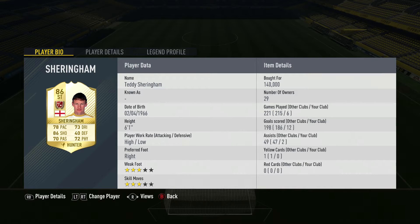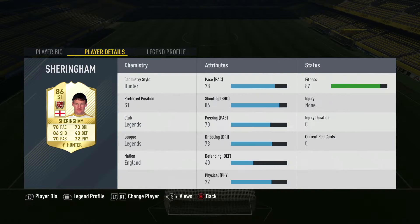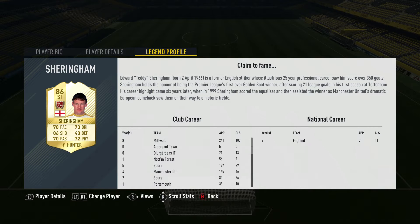He has a 3-star weak foot, 3-star skill moves, with a high/low work rate. Some of the clubs that he played for included the likes of Manchester United, Millwall, West Ham, and I think he also played for Spurs as well. So let's now get into his in-game stats.